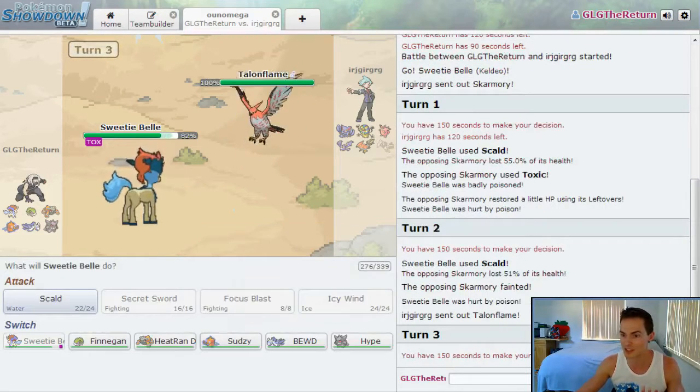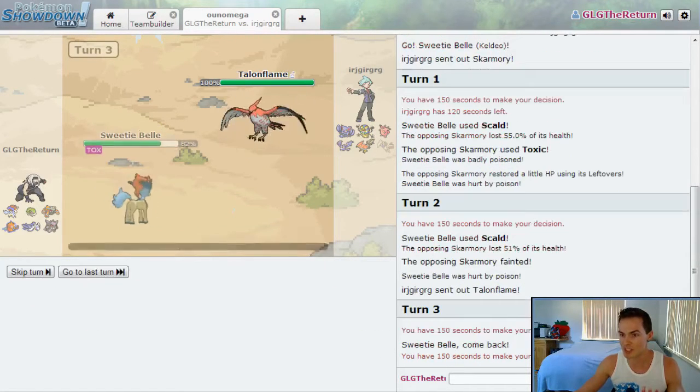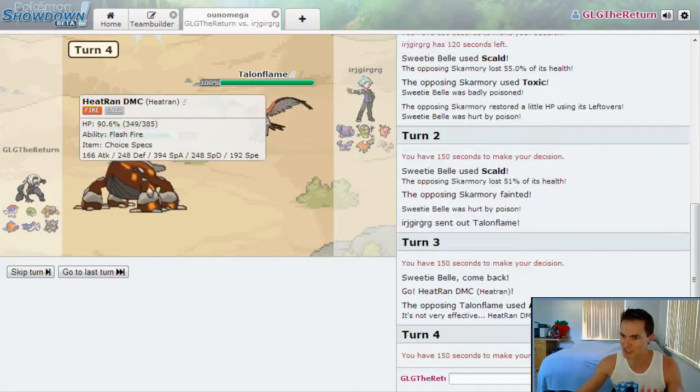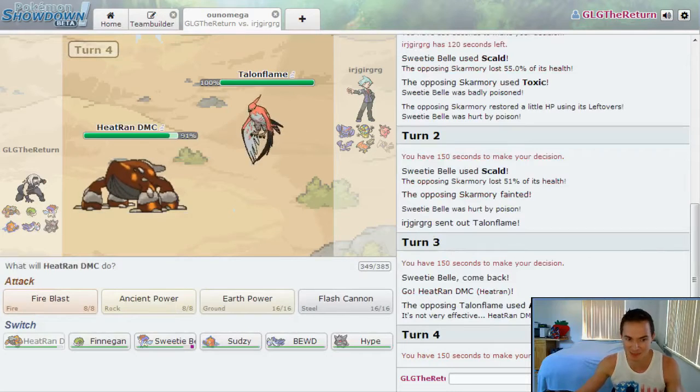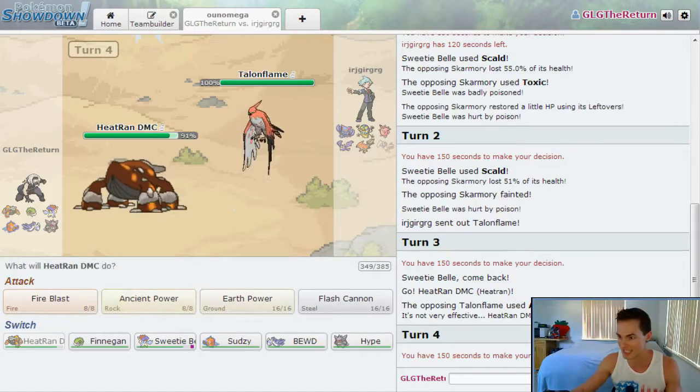Talonflame's going to come in and can finish me off with priority Brave Bird, unless I make the obvious switch into Heatran — which I will do. He goes for Acrobatics, which is a very interesting move on his part. Ancient Power is the most I can do to this guy, but there's really no way he's staying in here.